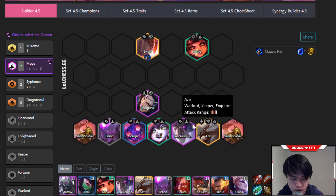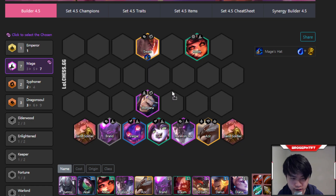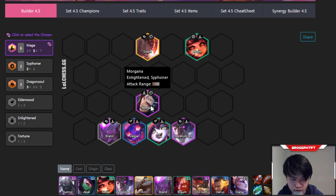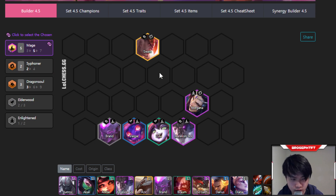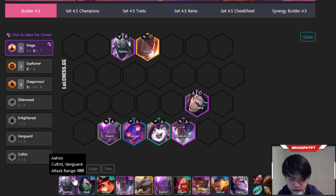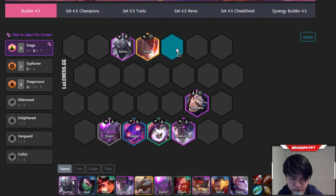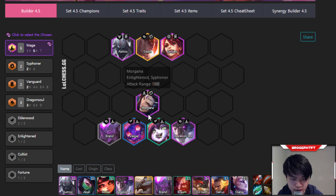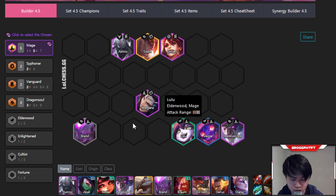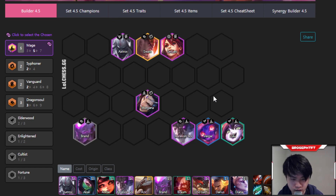The next variation, assuming you don't hit the mage spat, is you can drop down to five mages. You could drop Azir or Annie. To beef up your frontline in this case, you would want to play Aatrox and Sejuani, or Braum and Sejuani, or Braum and Aatrox. If you have two-star Braum, he's really tanky — probably better than any one-star vanguard. You could corner Aurelion Sol if you don't need to play around Aatrox, or swap positioning to make sure he doesn't get pulled in.